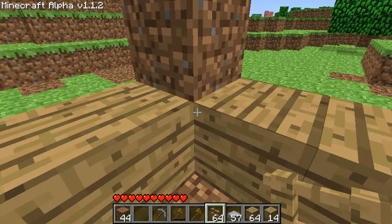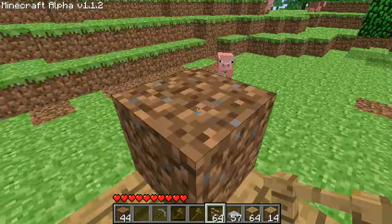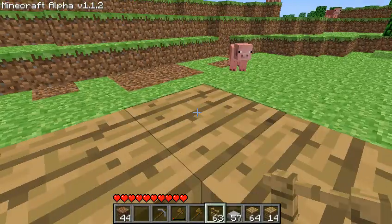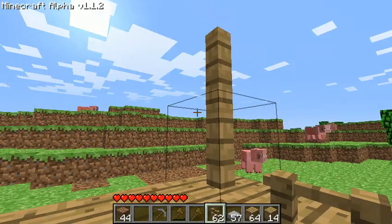Then you've got to have fences. You take the fence, jump up, and place it. Chisel this off and place it — it makes a pole.